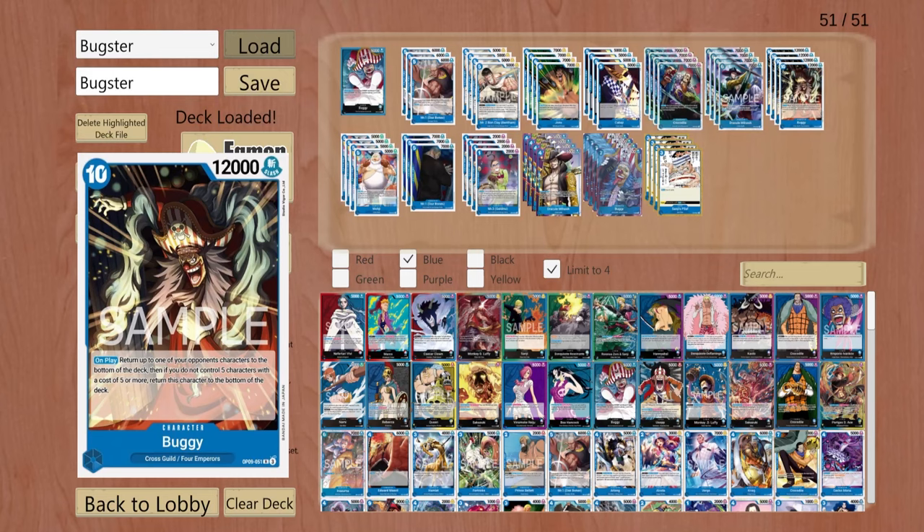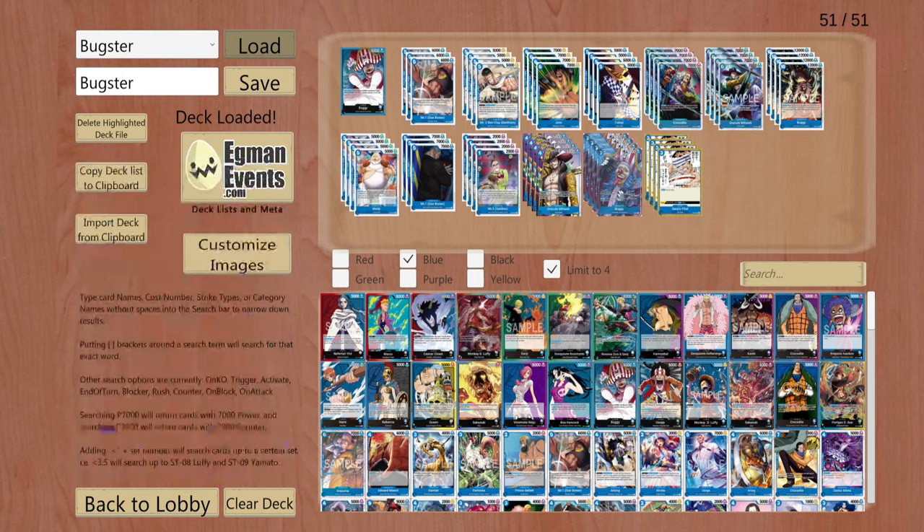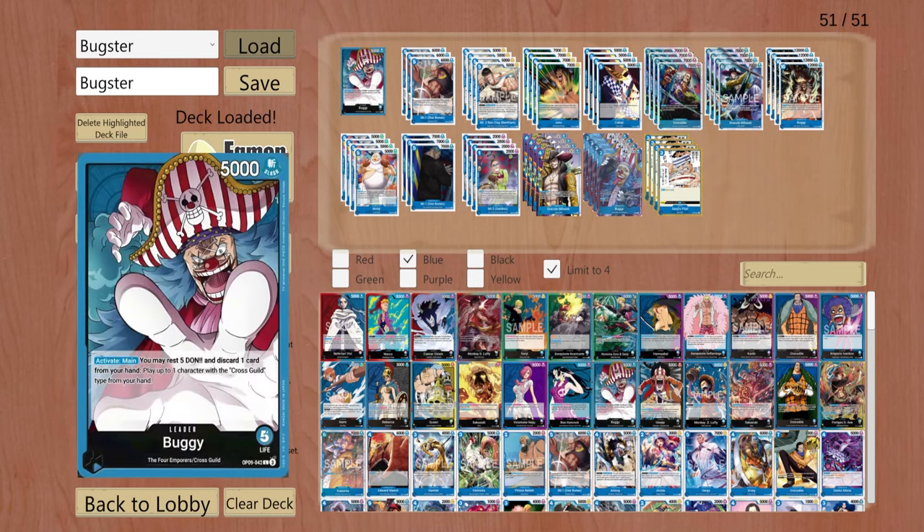Buggy does have an innate red Rock ability, so that would mean you're way ahead and you've got a very powerful 10/12. It also has funny interactions with Blackbeard — if they get Black Holed, you can just play this outright and the ability won't put it back in the bottom of the deck, so you can have like a turn three 10/12 body out, which is hilarious.